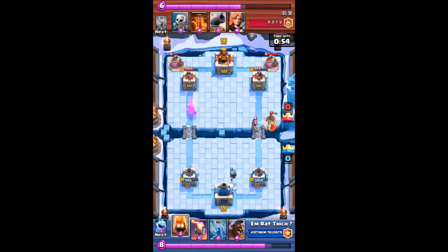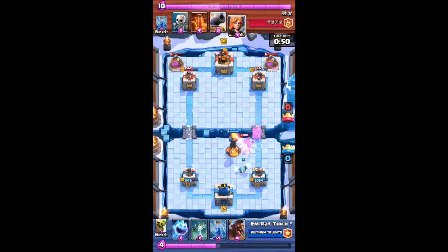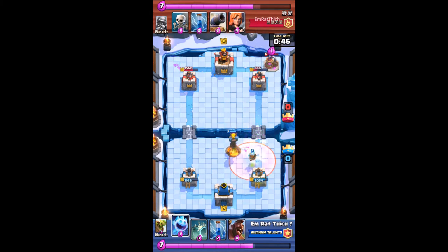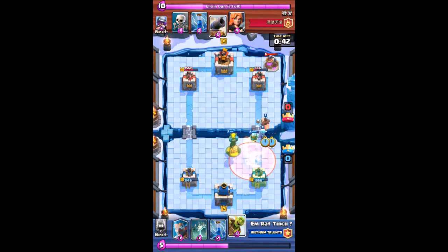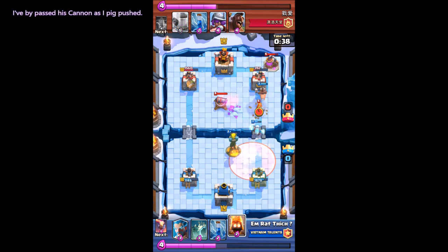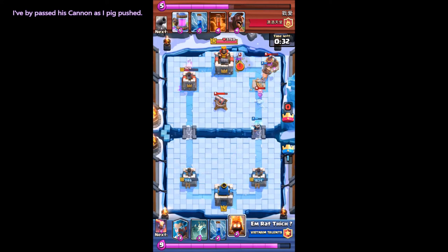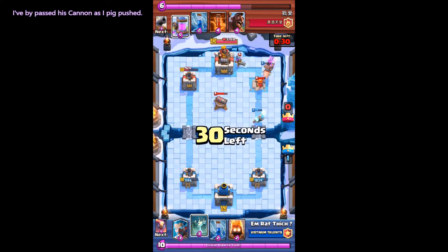I use the Ice Wizard and the Inferno to defend. He uses poison. I attack and bypass his cannon with a Pitch Push. And I destroy his right tower.